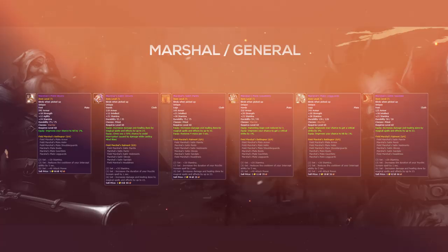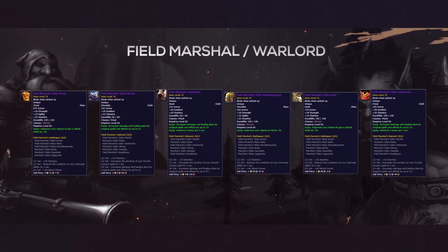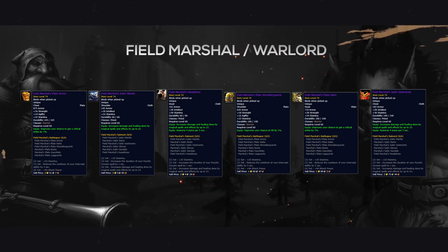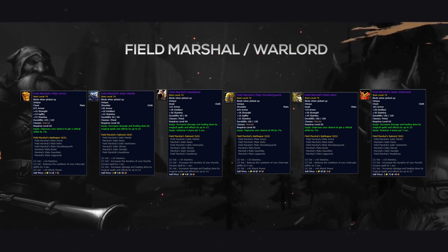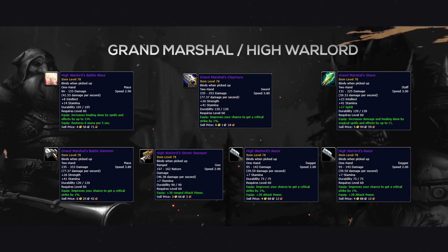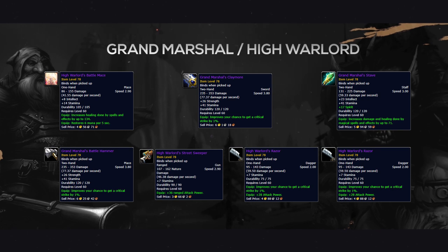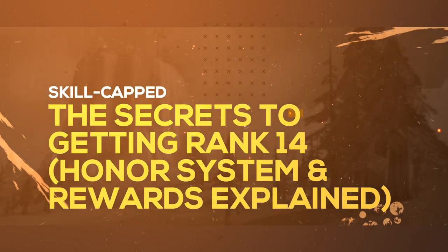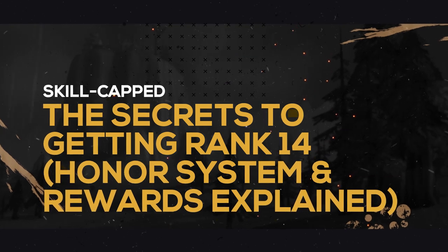Rank 12 gives players access to the first three items of their epic set: gloves, legs, and boots. Rank 13 gives players the last three pieces of their epic set — helmet, shoulders, and chest — completing the epic set entirely. These sets all have insane stats when it comes to PvP, with high amounts of stamina and high amounts of your primary offensive stat. And of course our final rank, rank 14 — the much acclaimed Grand Marshal or High Warlord — gives you access to your PvP weapons. These weapons are amongst the strongest in the game and are a worthy reward for such an insane grind. I hope you now have a richer understanding of the Classic Honor System and all of the rewards involved. If you enjoyed this video, be sure to like and subscribe. Thanks for watching.